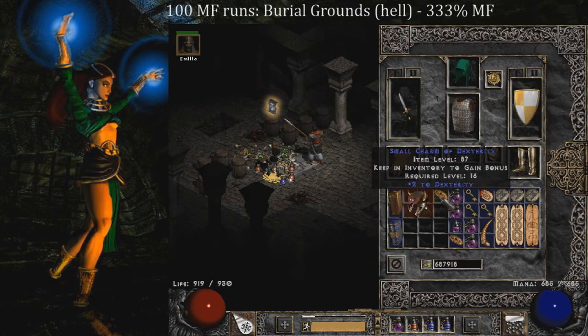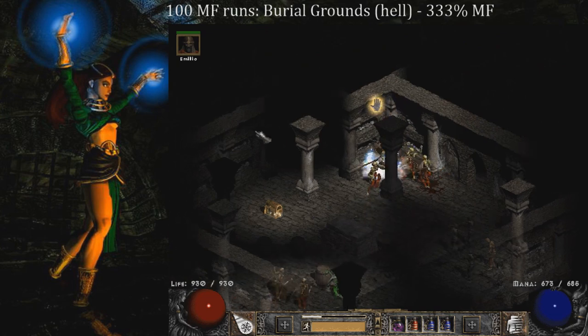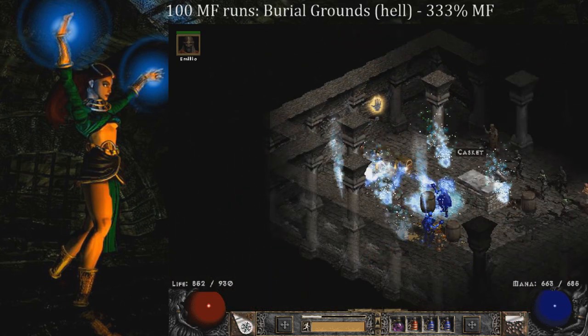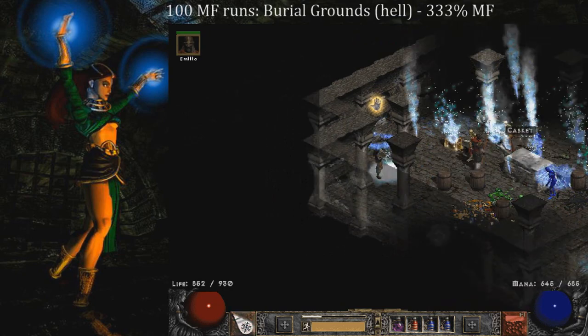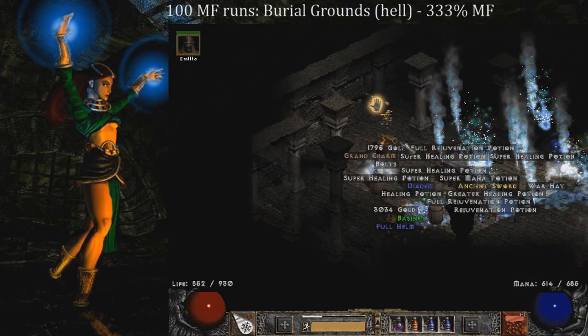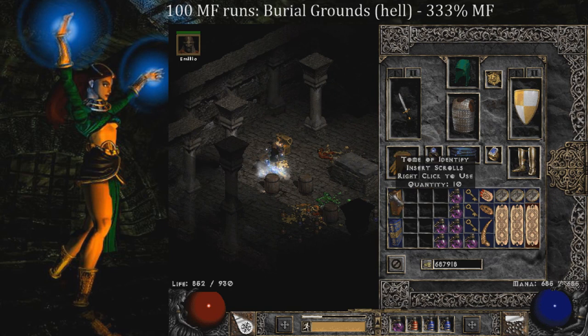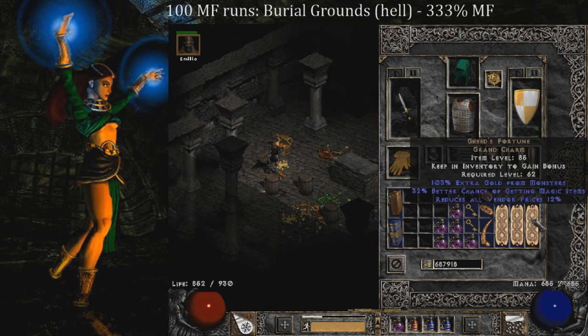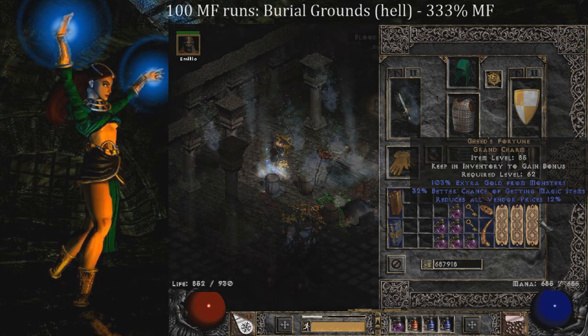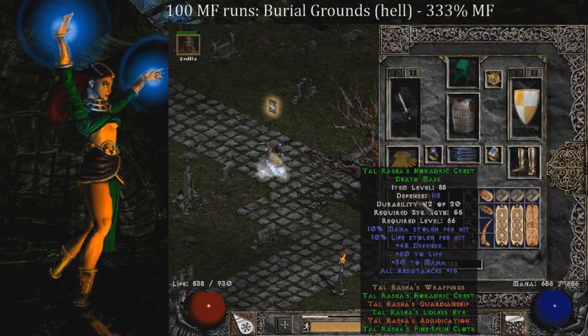On this random champion pack going into a little crypt area, I end up finding a Wolfhowl on run 44. So every couple of runs I'm starting to find something now, whereas at the beginning I was going like 10 runs with nothing. At least I've found a Mal rune and a Vipermagi so far, which can be very good for progressing through Act 4. Then on run 48, four runs after the Wolfhowl, I find a Gheed's Fortune. It's a 32% — 40% is perfect, so it's a little off, but at least it's not like 25%.